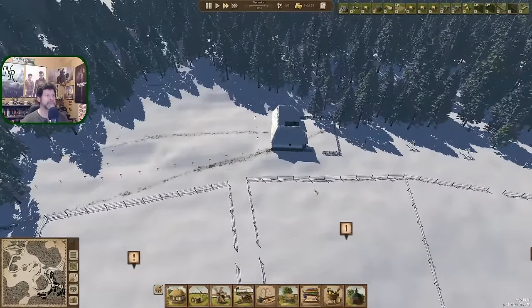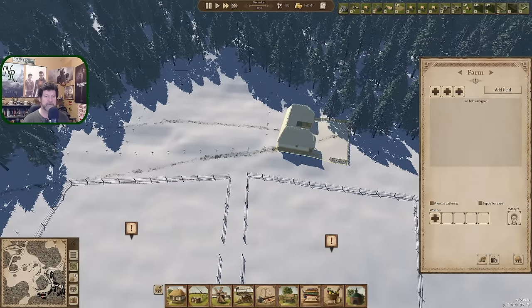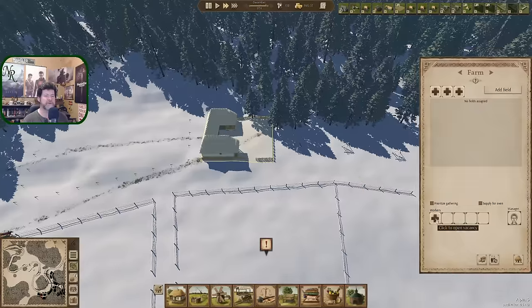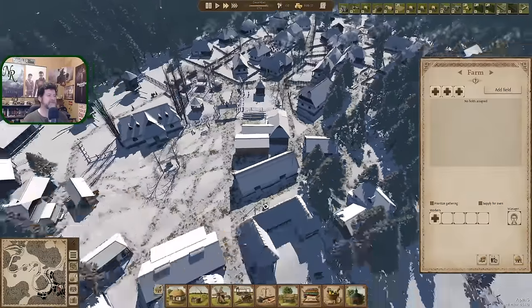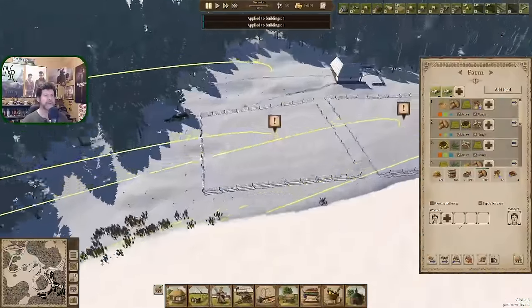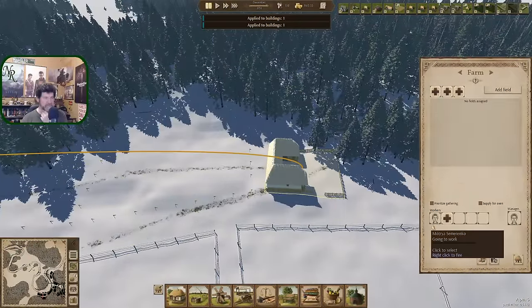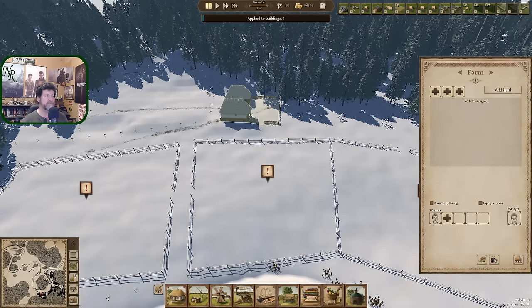We do have a farm and I was talking so I didn't notice when it happened. We're working on the barber surgery now. We have a farm — let's grab a manager, which requires some education. We do have somebody. Let's transfer the settings over and fine-tune them. Apply to all and pause before it all hires up on me. One person and we are going to have three big fields up and running. We won't need plows first time through.